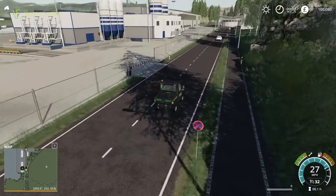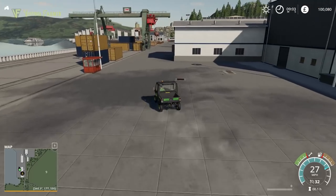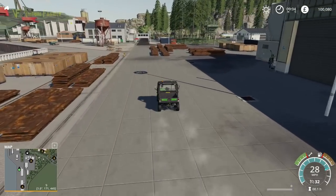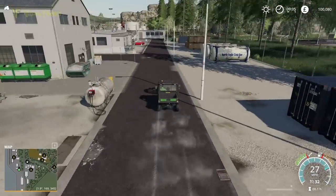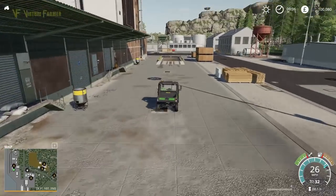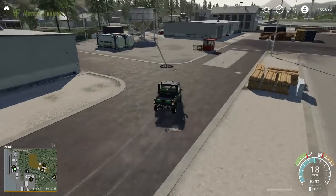We're turning here because we have a sell point right at the docks — that's our first sell point we've come across. We're moving up the docks. It's basically the same docks as we have on Felsbrunn, and this one hasn't been reworked. I have a feeling the area in the bottom right-hand corner is the same. I should point out — this is not a criticism of the map, just noting those areas that have been reworked and those that haven't.